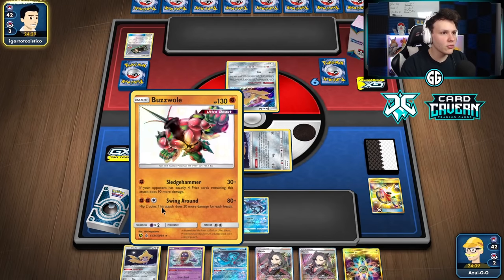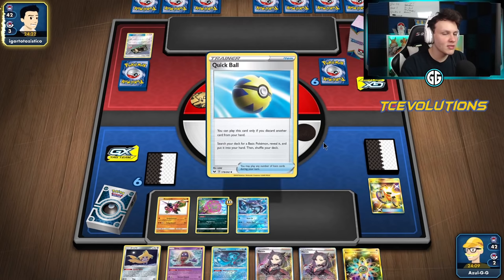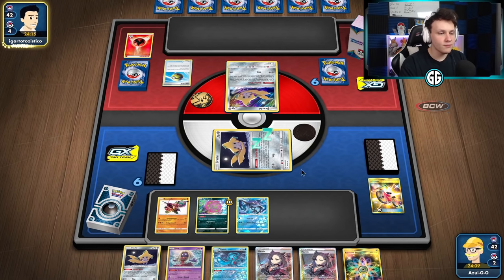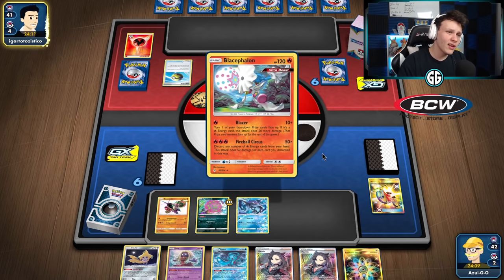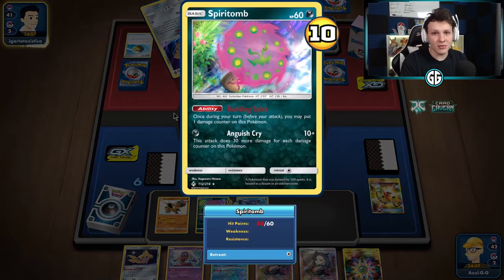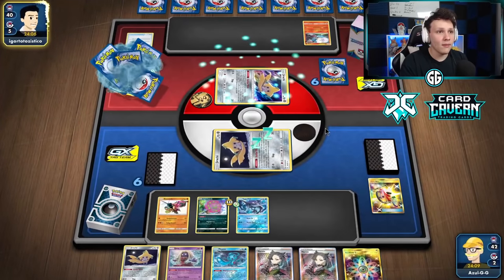Buzzwool will get triggered no matter what, so get him out now. I want to keep hitting our opponent with Marnies over and over — they're going to need a lot of stuff every turn to attack with Baby Blacephalon, unless they can Blazer and knock out a Spirit Tomb. We don't want five damage counters on a Spirit Tomb, giving them a free Blazer swing. They might also play Mew with Psi Power.